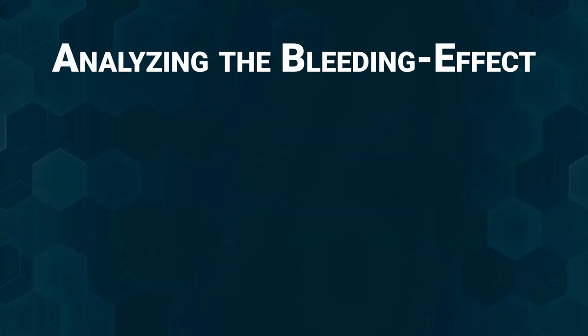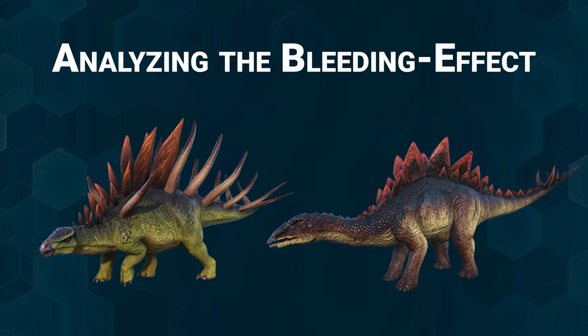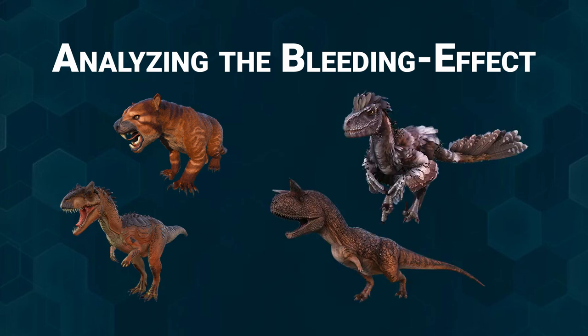There are several dinos that apply bleed, but I will focus on four land dinos in particular that all fill the same role in a specific niche. I'm not talking about the Kentrosaurus because it only applies bleed to smaller animals, and not the Stegosaurus because it only applies bleed to enemies with very low health pools — so it's a finisher that requires another dino to do the damage first. What I'm talking about today is the Thylacoleo, the Allosaurus, the Deinonychus, and the Carnotaurus, and we want to find out which is best for solo bleed and which combination maximizes bleed damage.